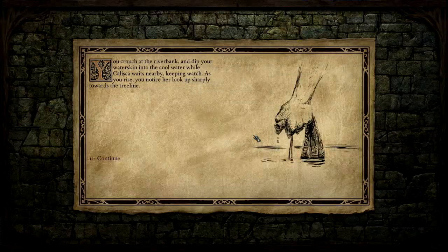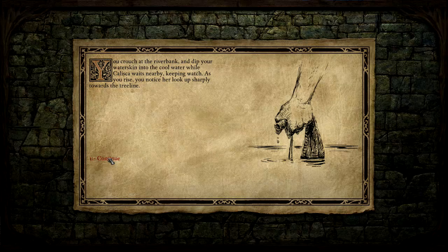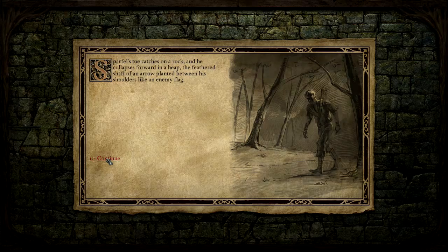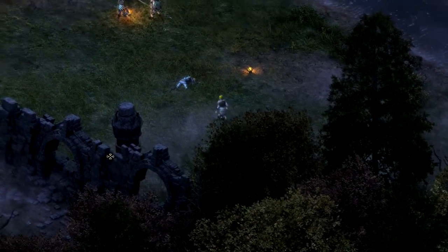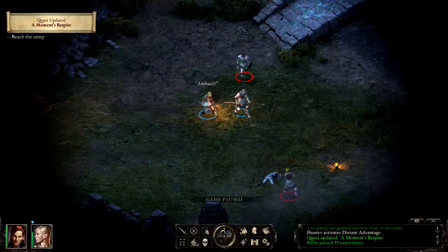Kalisha says we should just get the water ourselves. What you're seeing is a scripted interaction — we use these for storytelling moments from a different perspective, showing things through illustration, sound effects, and descriptive text. While we're filling the water, Sparfle comes out of the forest, breathing heavily, walking strangely — he's been shot in the back and drops over dead. This is very bad, because Sparfle went too close to the ruins. Now the locals who defend the area have decided you need to be punished.